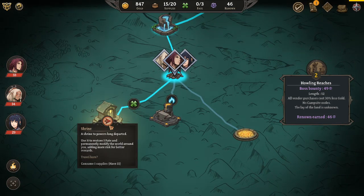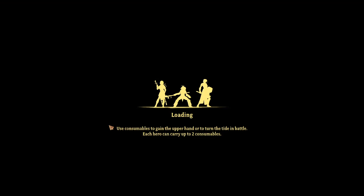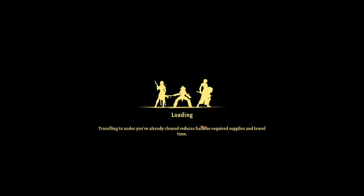Goddamn, character's flexible. Got another Fate, which will be useful. Aided by a Spirit Wolf. Unique accessory, rare item. Whatever stuff is going on.